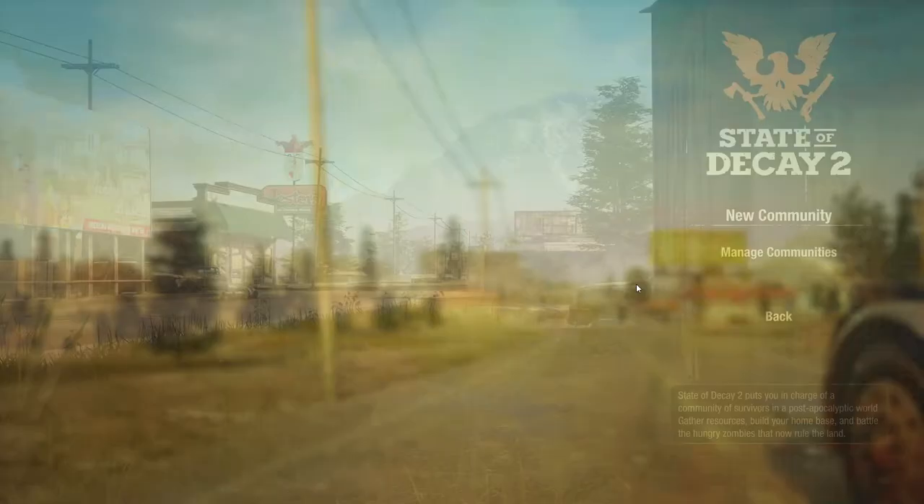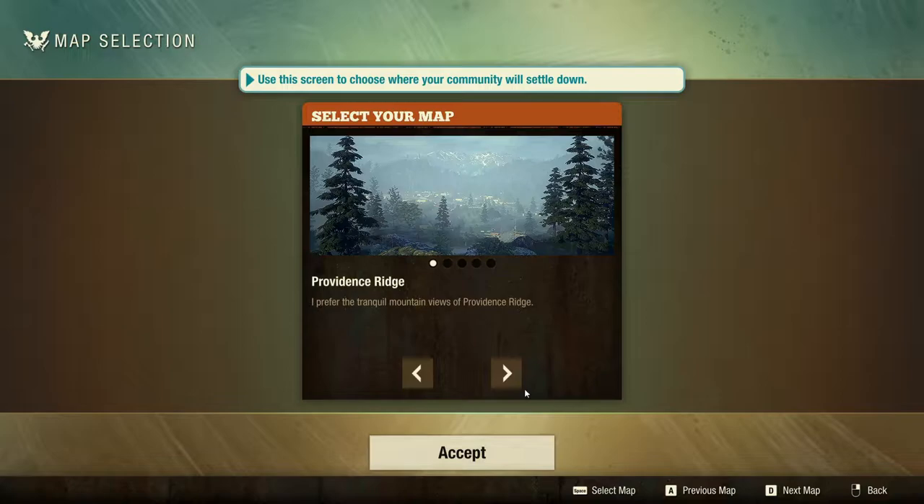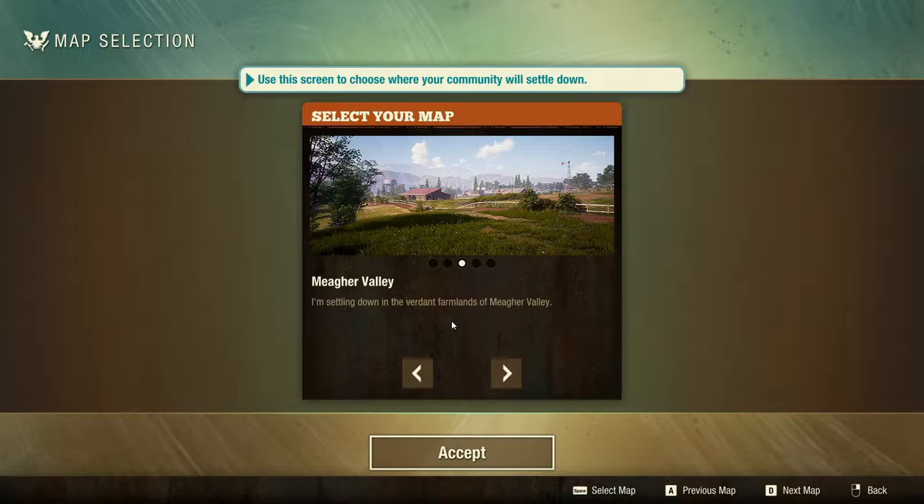New community — I'm going to skip the tutorial. The newest map is Providence Ridge, but since it's been a while, I'm going to go into Mager Valley, which is one of my favorites. I really like that map. It's a little easier to navigate than some of the others, but I want to be able to experience all the beta content without stressing out too much.